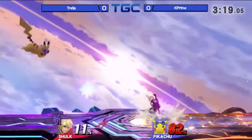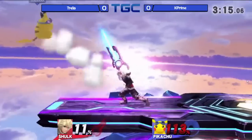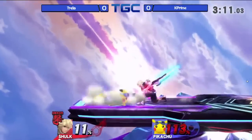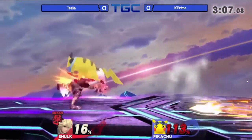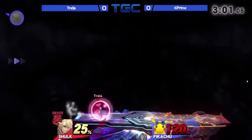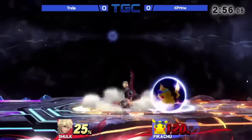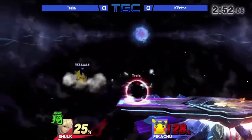Shulk has many things that he must perfect in order to beat players and play at his maximum potential, like Monado art cancelling, perfect landings on his aerials to reduce the lag on them, and how to short hop fast fall over and over again while attacking. His many arts also at his disposal allow him to either move fast for combos, buster for damage, jump for more gimps, smash for more kills, and shield for being defensive, which all take a lot of skill to get used to and know when to use at the right time.